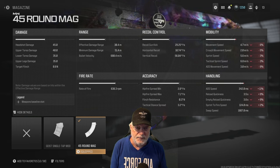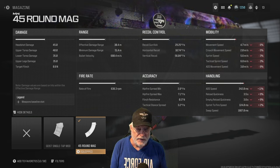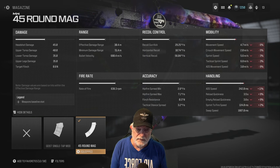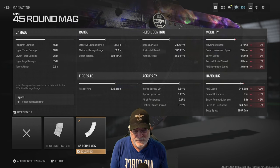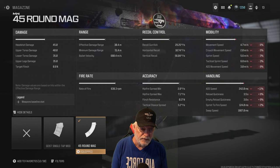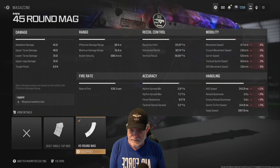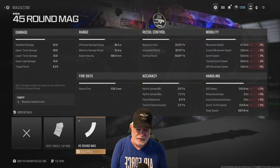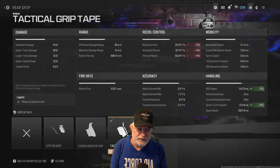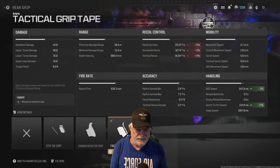Recoil and gun kick — not bad, under 30 degrees per second. Horizontal recoil is awesome at just over 10 degrees per second, and vertical recoil is very controllable at 56.04 degrees per second. Not the fastest mobility and handling, although sprint to fire is 120 milliseconds. Also, not necessarily a hip fire machine, but it'll do in a pinch.